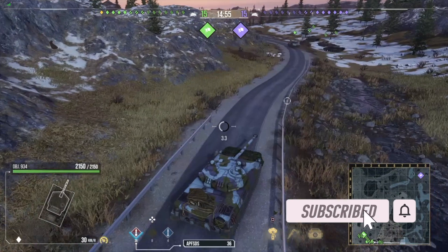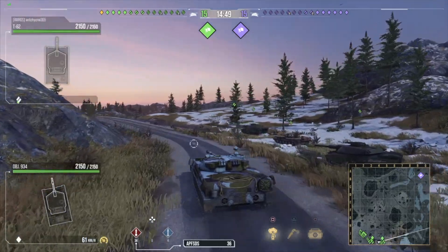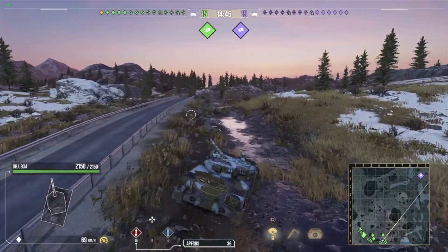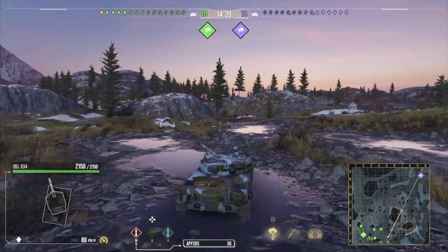In this video, I'm going to be driving the Audit 934, which is a Western Alliance Aero 2 light tank. This is your reward for stage 100 if you have a season pass.